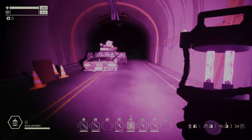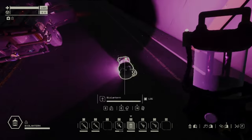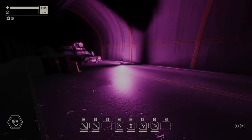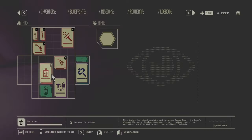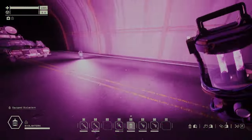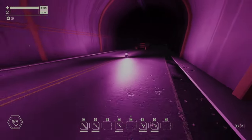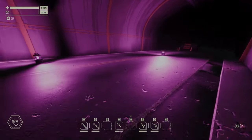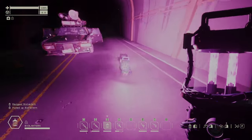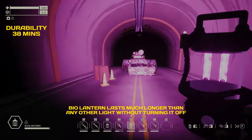And if you throw it down, like this, you see how you can light up an area. If you have a few of these, you can really do whatever you want. Bio lanterns are the best lights you can craft in the game — you will not regret it. The longest durability of all and the best light.